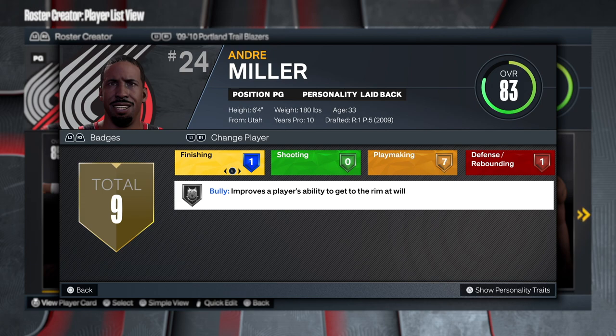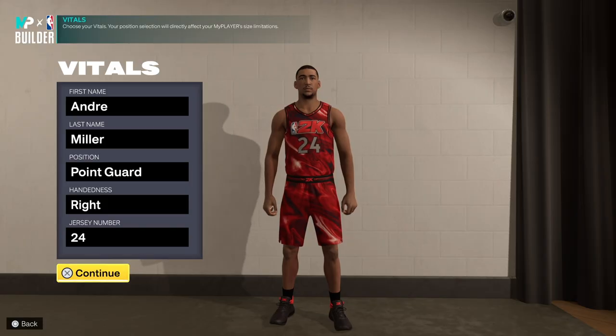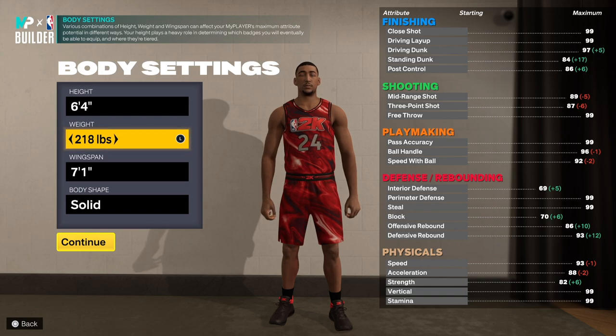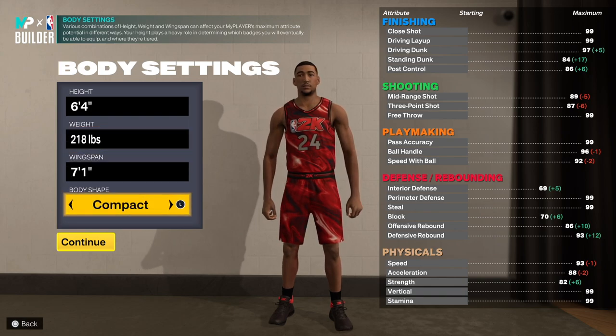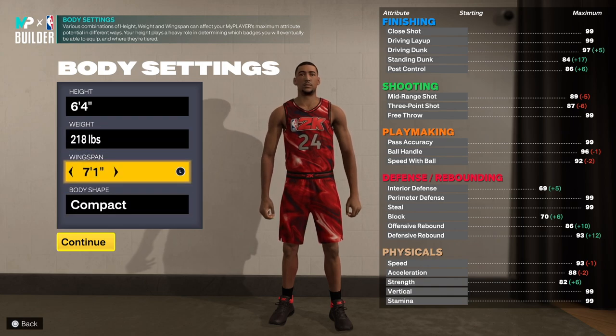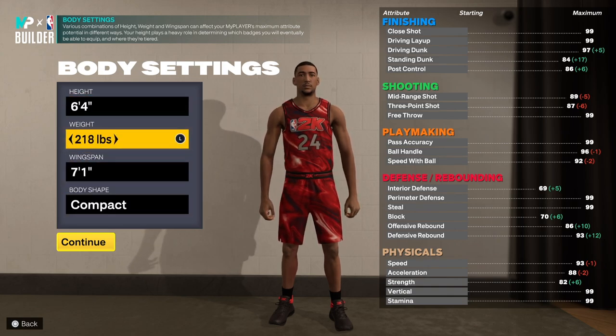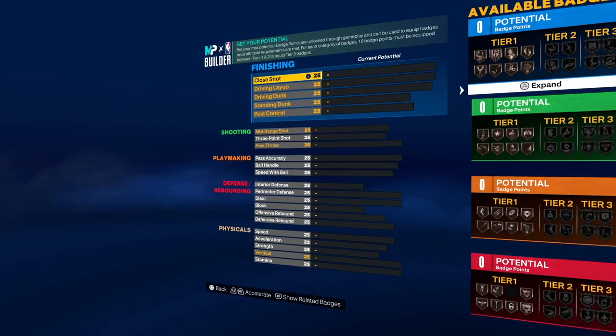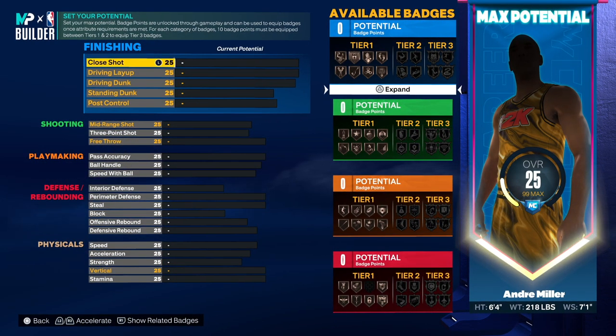Let's go into the mod player builder and make the one and only Andre Miller. First and last name: Andre Miller, point guard, right hand, jersey number 24. We're going to go 6'4", 218 pounds, and then compact because you don't want to look too big. I think it would be good to max out the wingspan at 218 and 6'4" so we can at least get that silver bully.